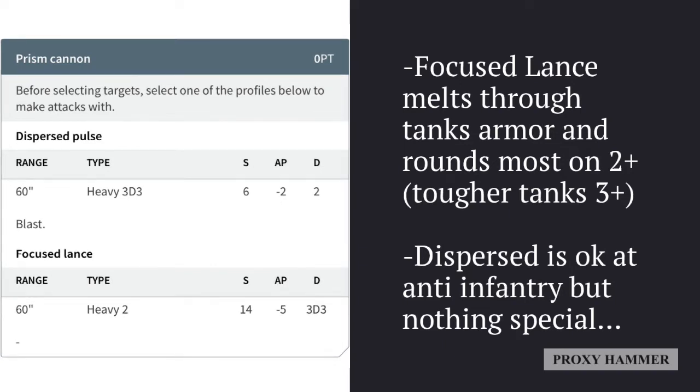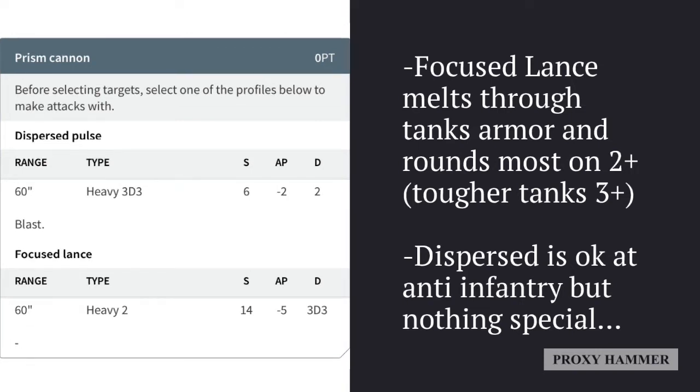The focused lance is going to wound most vehicles on a 2+, and even the tougher vehicles it's going to wound on a 3+. With all of the changes Space Marine vehicles recently got - Land Raiders got Toughness 9 and Predators got Toughness 8 - those buffs are quite substantial. However, the Fire Prism is still going to be wounding those at most on a 3+, which is very reliable.